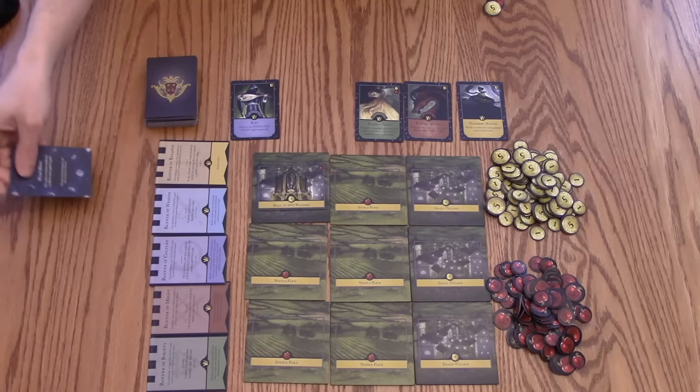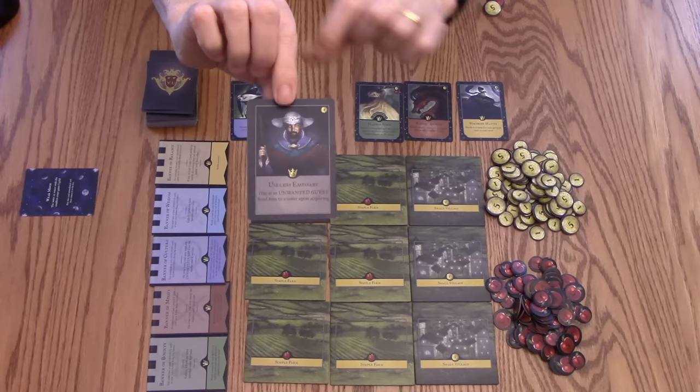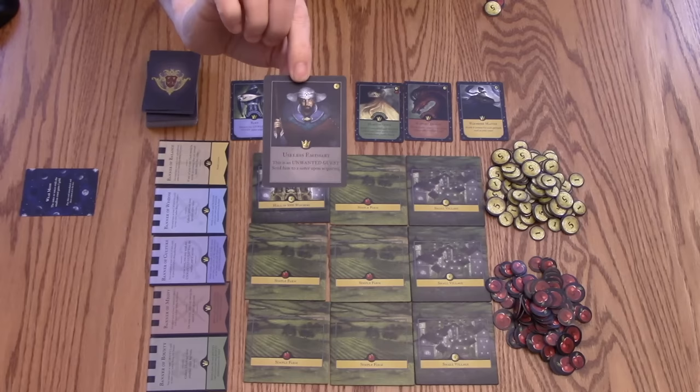The last type of card is called an unwanted guest. Again, you're going to be paying the cost in the top right-hand corner, and you're going to be giving this to someone else because they will give minus points at the end of the game. These do not count towards the 7 people in your court — they are in addition to that.